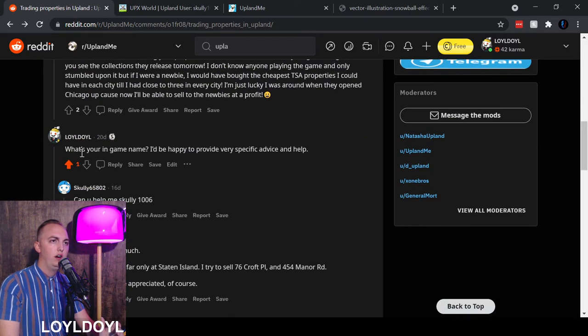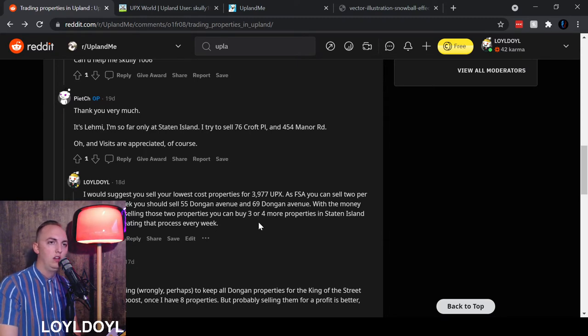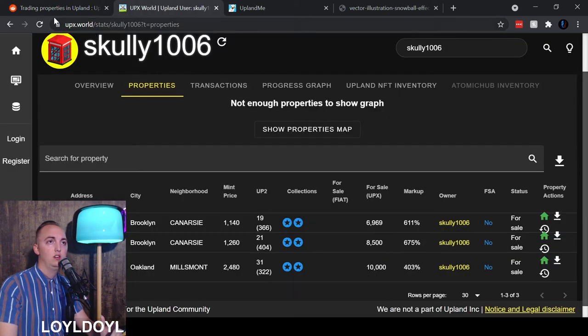So I decided to respond to this player — what's your in-game name? I'd be happy to provide some specific advice. He said his name is Lemmy and he has properties in Staten Island he's trying to sell. I went in and gave some specific advice. Similarly, another player, Scully, said they would like some advice on their properties. So I figured let's make a video out of it. The first thing I did was go to Scully1006 on upx.world — a website where you can do research on players and see the properties they own, along with lots of data about Upland.